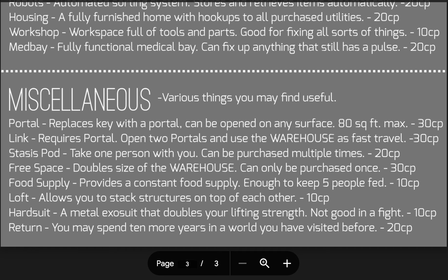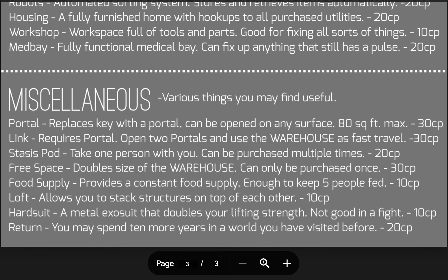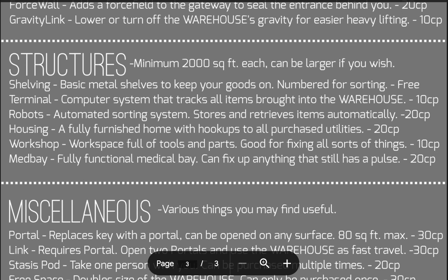There's also a variant of this supplement that starts you off with a 40,000 square foot space, and you could use free space to get an 80,000 square foot space. The food supply miscellaneous upgrade provides a constant food supply enough to keep five people fed, costing 10 points. The loft allows you to stack structures on top of each other freeformly, costing 10 points. The hard suit is a metal exosuit that doubles your lifting strength — not meant for fighting but useful for storing heavy objects like cars — costing 10 points. The return option allows you to spend 10 more years in a world you visited before.